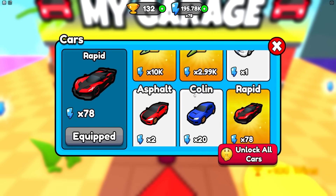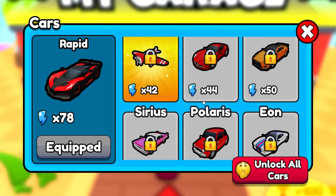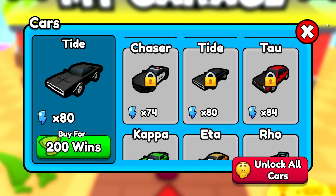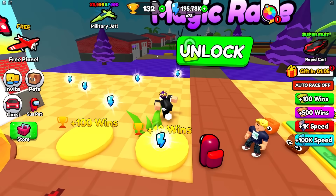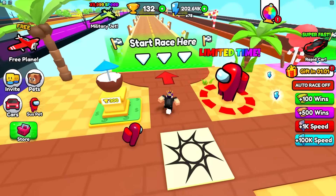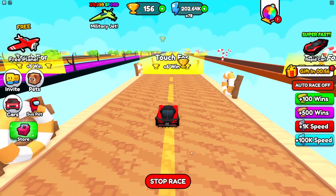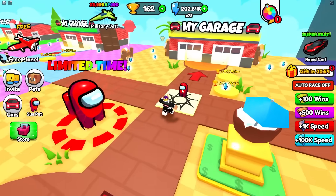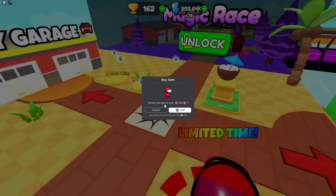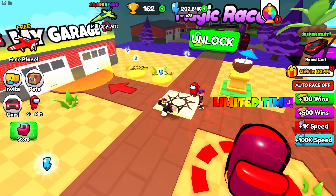In the garage my car is a 78x multiplier. A better car costs 200 wins, which I almost have. To unlock the next area I need 750 wins. Let's keep grinding — I get six wins every time. I'm wondering if I should buy another Sus pet. It looks like that's the only Robux pet available, so I'll buy another one for 350 Robux.